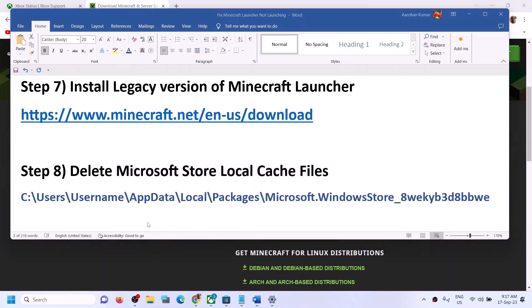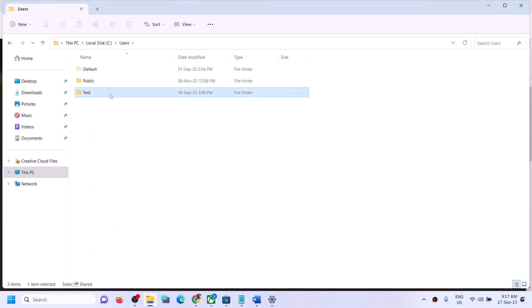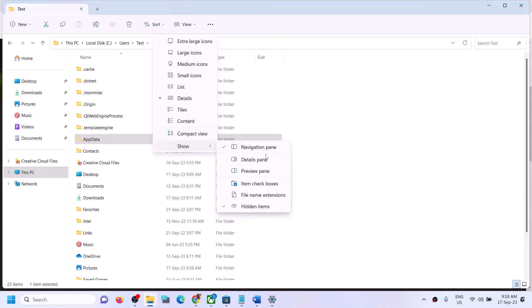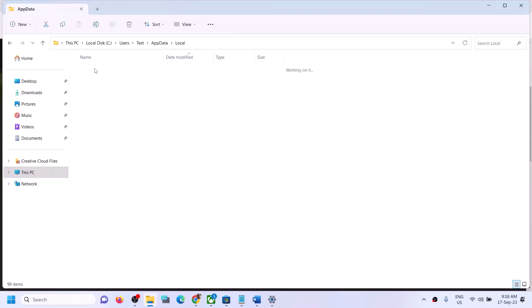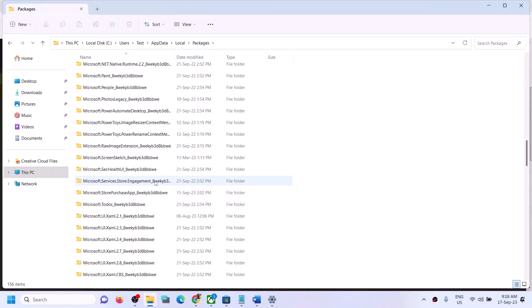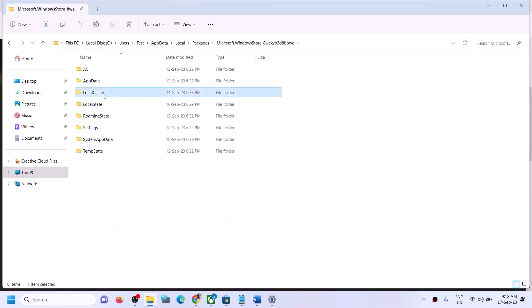If you're still facing the problem, delete the Microsoft Store local cache file. Open File Explorer, go to This PC, open C Drive, open the Users folder, open your username folder, then open the AppData folder. If you don't see AppData, click on View, then Show, and enable Hidden Items. Open AppData, then Local, then Packages. Scroll down and find the Microsoft Windows Store folder, open it, right click on the Local Cache folder, and click Delete.